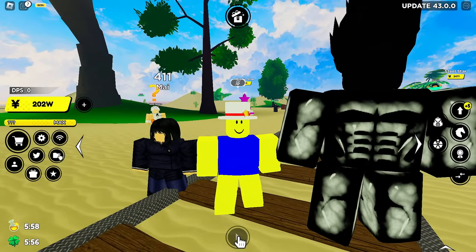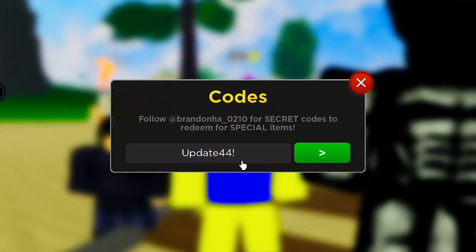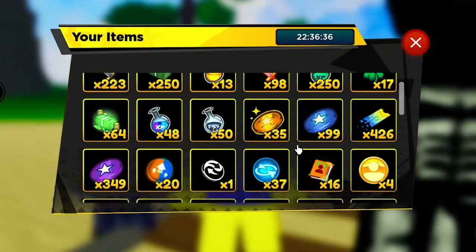Along with all this new stuff, there's a brand new code - make sure you redeem it. The code is 'update44!' and if you redeem it, it gives you a passive transfer token. So if you have an old passive from an event on a common unit or something, you can now use that transfer token to transfer that passive to one of your main units. Let's redeem it right now - passive transfer token received!